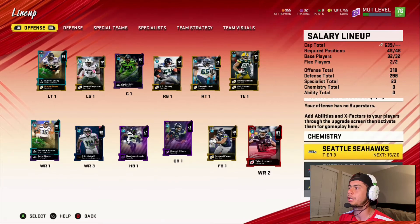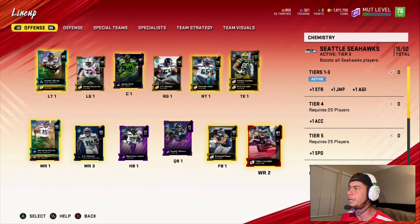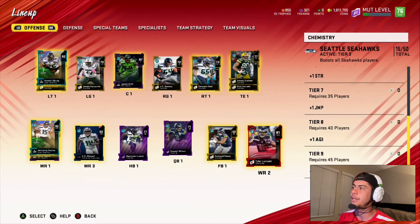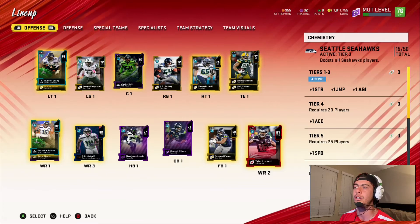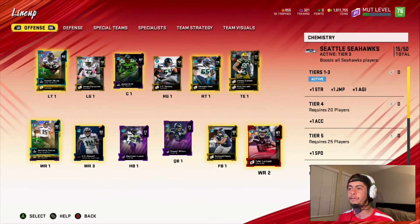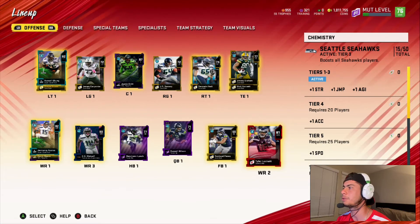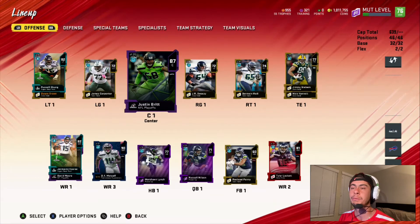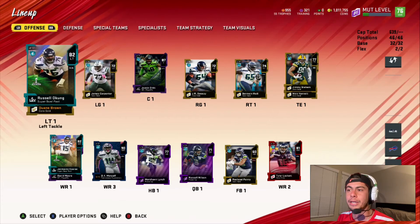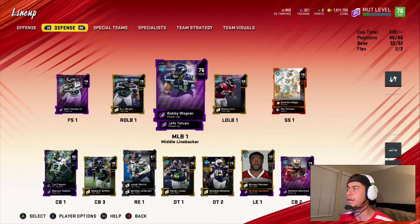A lot of you have leftover golds and silvers — if you've watched past videos, go utilize that exchanger pack upgrade, get some coins, sell some of those higher players for training, and you should be able to upgrade these. It might be a nasty team for a salary cap team. For the first time I was able to get a real team-specific chemistry going — I have 15 out of 50 total. When you activate your team it starts activating bonuses: plus one strength, plus one jump, plus one agility. The better and more same-team players you have, the higher it goes.